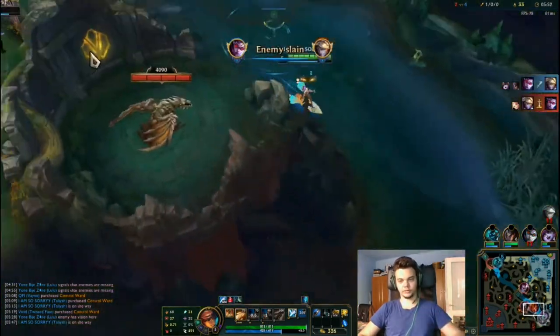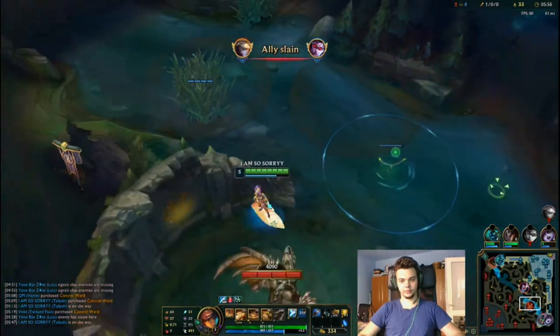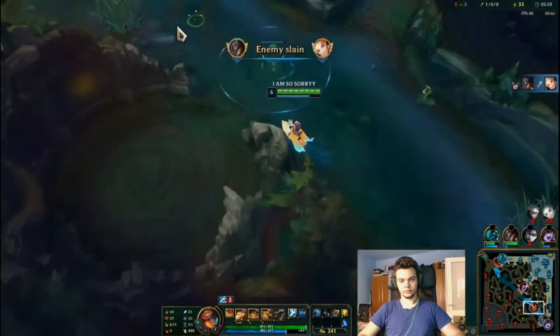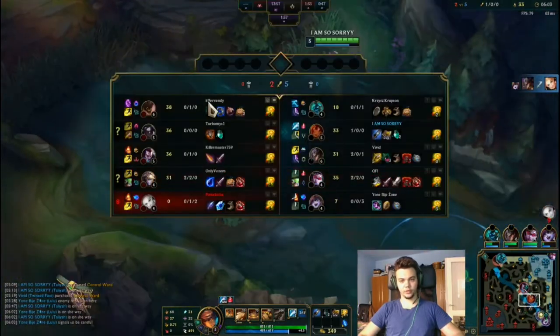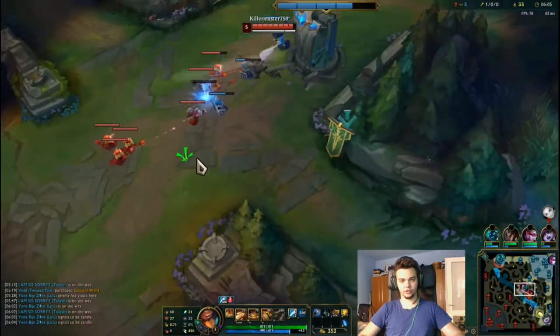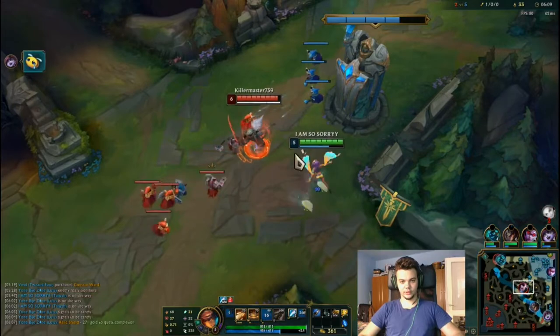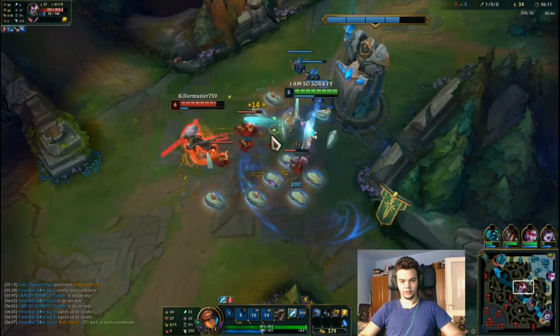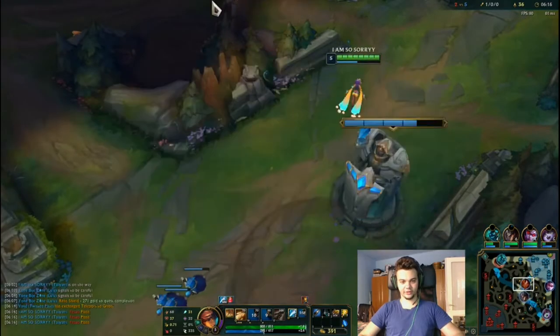Vayne went a little bit aggressive. Okay, now I'm going back mid so that we don't lose too much. Twisted Fate did a good roam, but I have to go here so Yasuo doesn't pressure. Yasuo flashed!